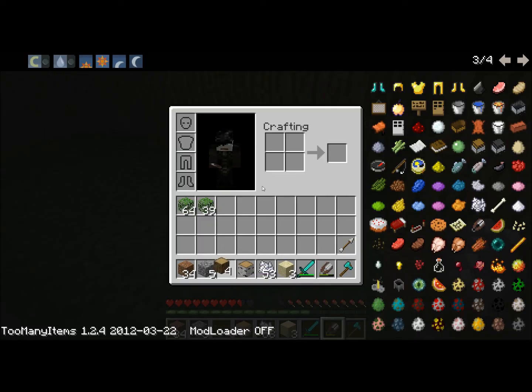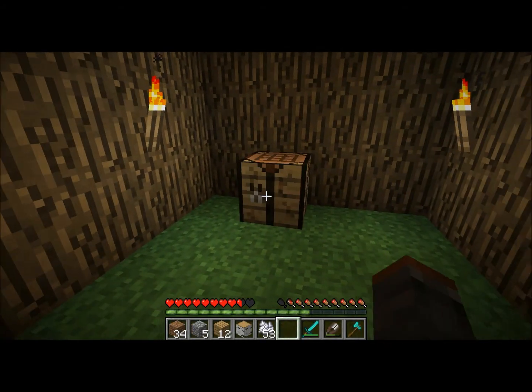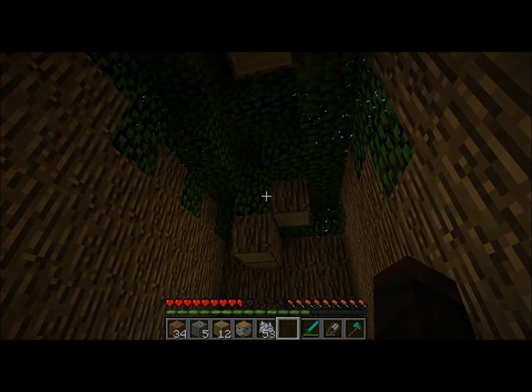And there you go — you got a house. Now you have some sticks, you can make torches, and you can just break the place up. You got a quick and easy house, and that took about a minute and 20 seconds. Not bad.